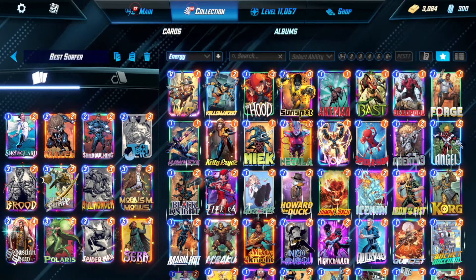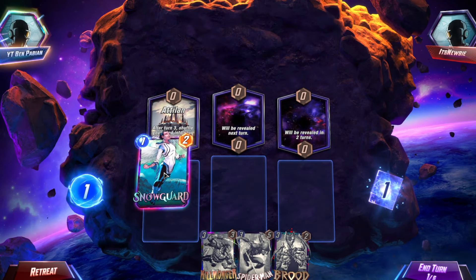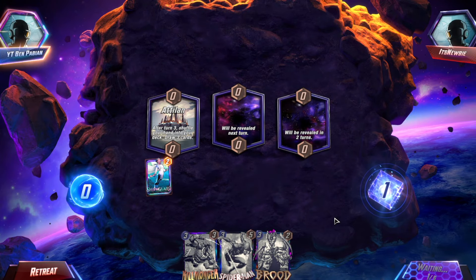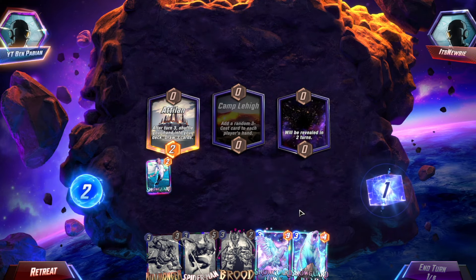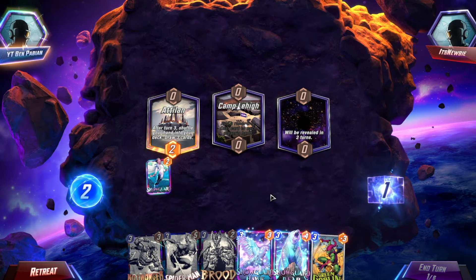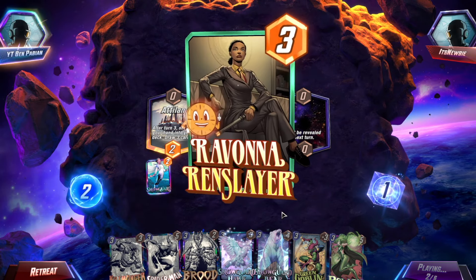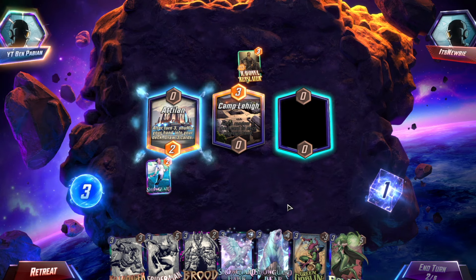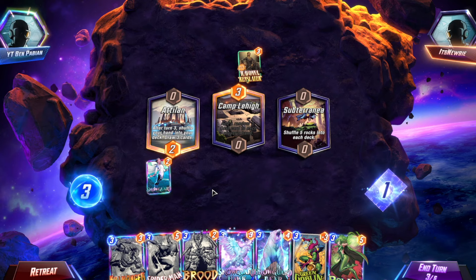Alright, so we should be pretty okay. Shuffling in my hand on turn three is not good — I got an inked hand. So I'm considering just hawking because I kind of want to keep these cards in hand. We'll see what the other two... Okay, can't play here. Gets a Green Goblin, totally fine. And Polaris. Okay, we have a stacked full hand. Ravonna is not good, at least for me. Shuffle five rocks in and I've got a full hand.